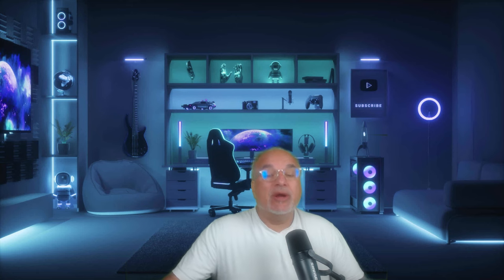That's basically it — a pretty simple, straightforward formula I've followed for my third season now. As long as you know the benchmarks, it'll guide you properly. At the end of the day, this is just a guide. I personally think you should play content you enjoy and not rush. I'm not a fan of speedrunning — I think it dilutes the fun factor. You only get to experience the first character through the seasonal content once, so enjoy it.